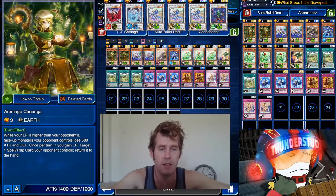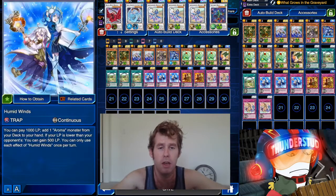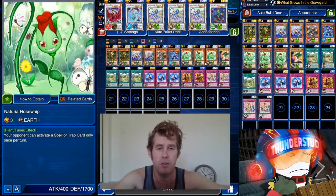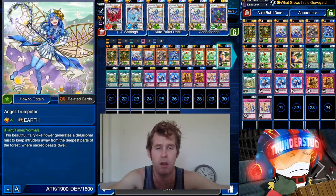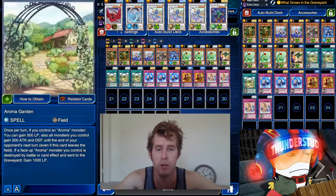This card has a few ways to heal: you can send a plant monster from your hand or field to the graveyard to gain 500, or target a plant-type monster in the graveyard, shuffle it into the deck, and gain 500. With What Grows in the Graveyard, that second option is always live, so you'll always have a heal there. This trap card lets you pay a thousand to special summon one Aroma monster from your graveyard, which is a pretty decent effect. Aroma Garden is a heal on its own, and for What Grows in the Graveyard you synchro into your boss.